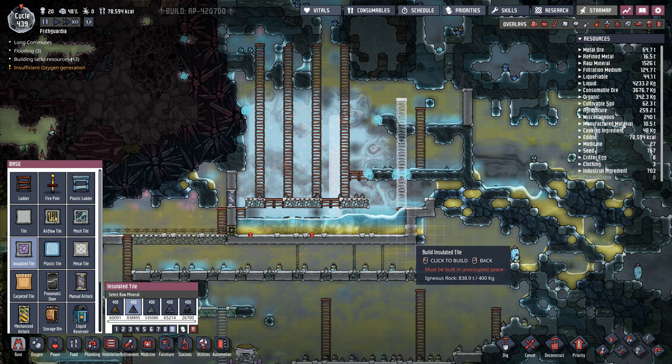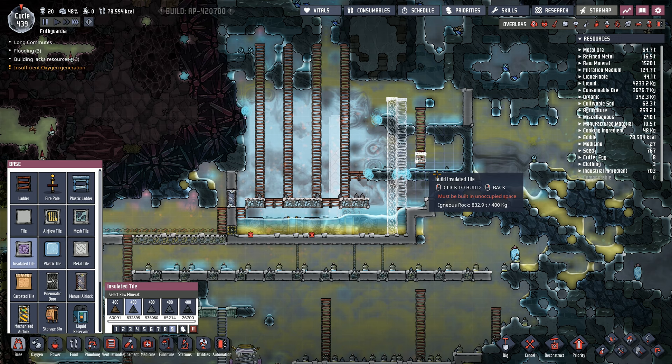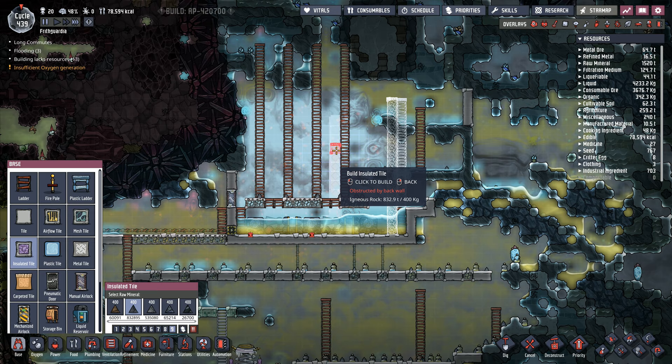The ladder is going to go up there like that — that's the outside edge there. Take insulated tiles now and we're going to replace these with insulated tiles. Actually, we're going to put insulated tiles on the inside. And put insulated tiles in a line up through there like that.